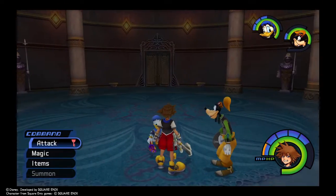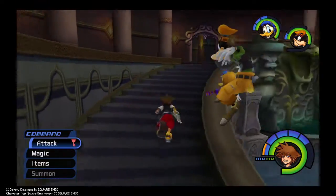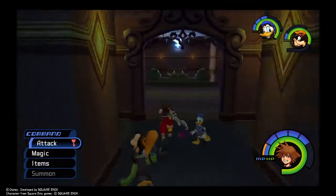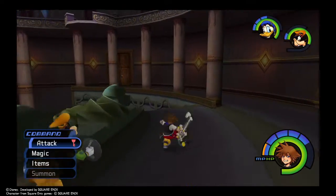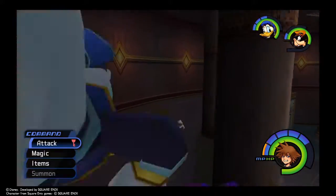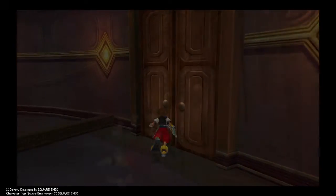Welcome back to more Kingdom Hearts Final Mix. In the last episode we went around and got all the white trinities. We also fought the Chimera in town and ran into the special heartless from Neverland, but we ran away from that one. We also ran away from the one in Deep Jungle because we'd already faced that switcheroo puzzle and I was not doing that a second time.